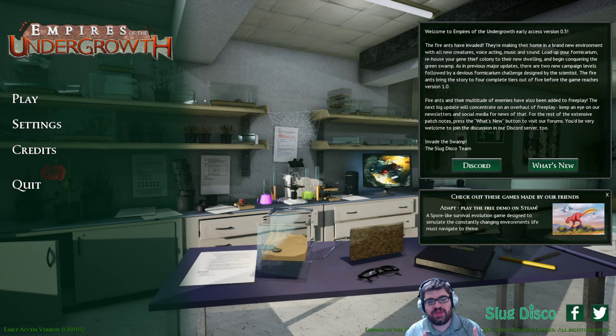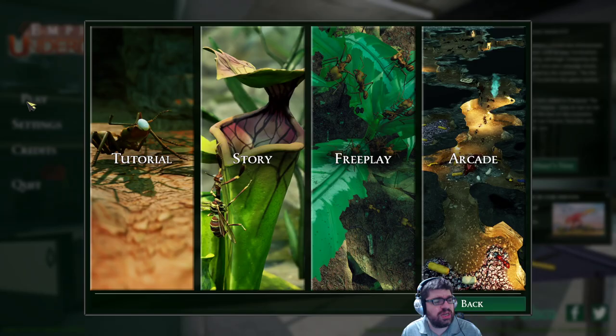Hey folks, this is Vint with Dad's Gaming Addiction. Yesterday we played Empires of the Undergrowth, and because I beat the Adventure Mode, I actually unlocked the Velvet Worm in the Battle Arena. So we're just going to quickly check that out today — a very quick one. Let's go ahead and jump into it.